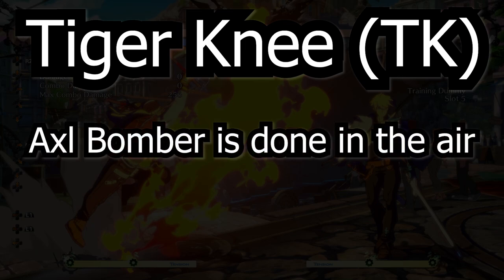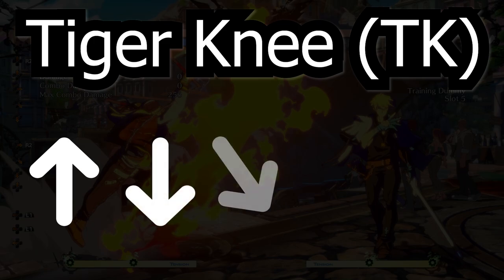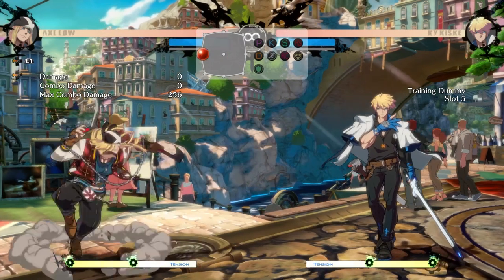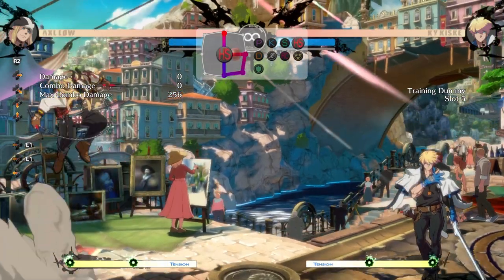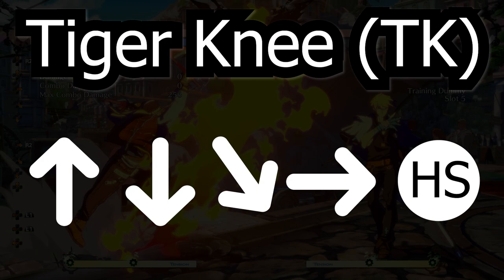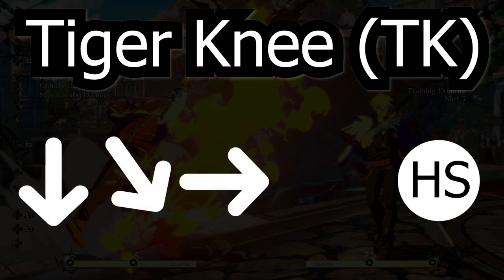Because Axel Bomber is a move done in the air, you'd think the best way to do this attack is to jump and then do the motion for the bomber. While this will get the attack to come out, it's very difficult to do this as low to the ground as possible. TK is a technique that reverses the order you do your inputs — you first do the motion for the aerial move, and then you jump and hit the attack button.